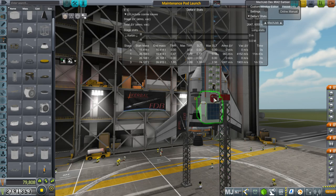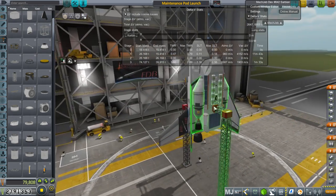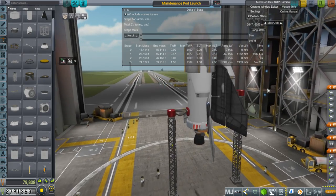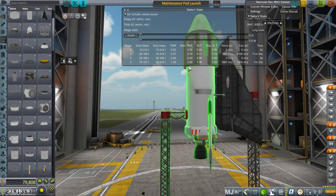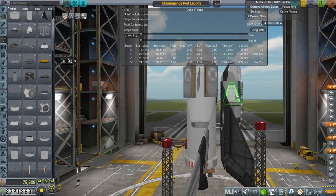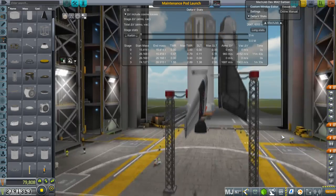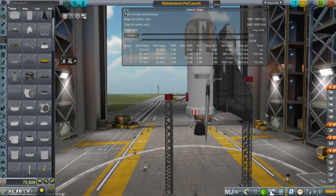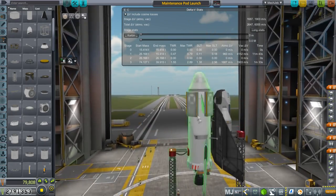It would be best to test this uncrewed, but where's the fun in that? So we're going to test it outright. We need to boost the shuttle portion up to a fairly high altitude before releasing it because its thrust-to-weight ratio is not very high, though it has plenty of delta-V. We need to rendezvous with our mission currently in orbit. But that's the idea.